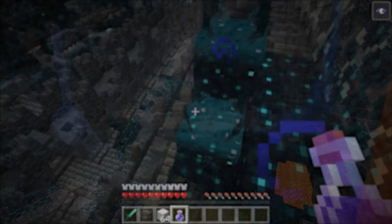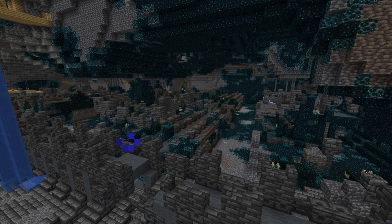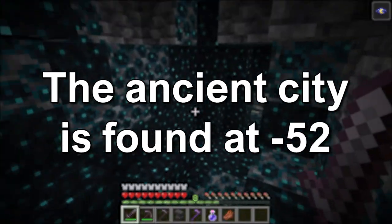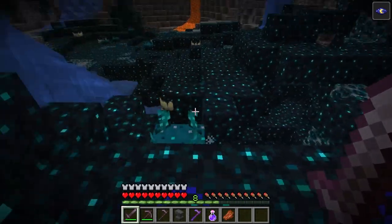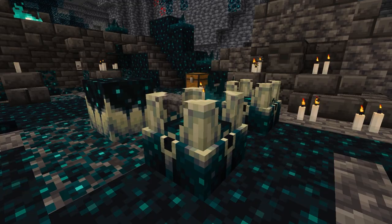The Skulk Sensor can be found in the Deep Dark biome and the Ancient City, which is found in the Deep Dark. The Deep Dark is found close to bedrock, around the negative 52 Y layer, meaning the vertical position in the world. The Deep Dark is a unique-looking biome containing new blocks like the Skulk Block, the Skulk Sensor, the Skulk Catalyst, and the Skulk Shrieker.